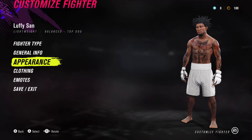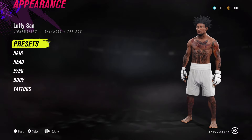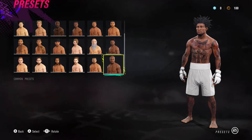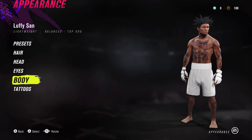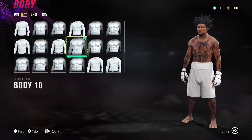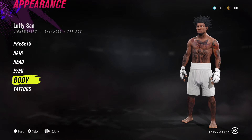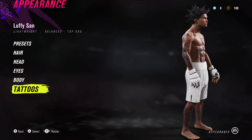Appearance is really up to you — 100% up to you. If you go to presets, you can change your preset and change how your player looks. Tattoos are up to you. The body I went with was body number 10, right here. Tattoos also up to you.